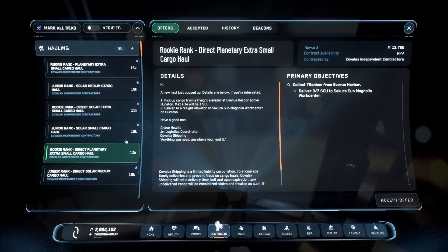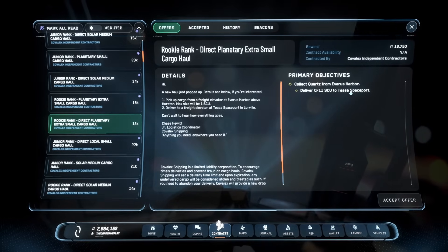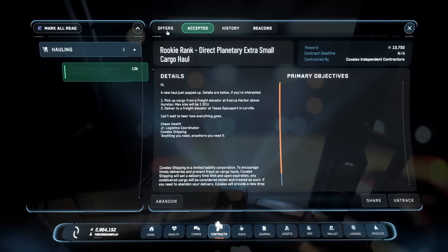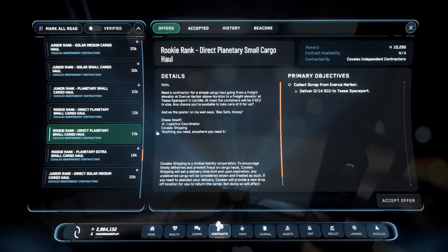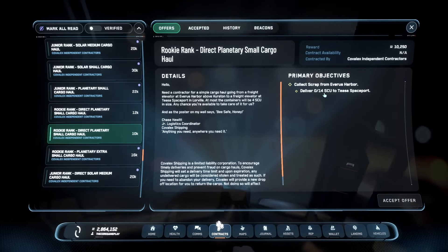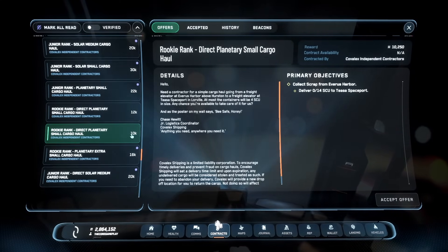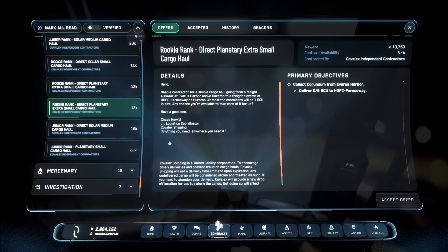Let me quickly see how many Tisa Spaceport missions we can gather. Here's our first one — 11 SEUs, so I'm going to accept this. Here's another one for 10k but it's 14 SEUs. You can take the 10k one, but I tend to stick to the ones worth 13,000 — since the SEUs are so big I prefer to maximize profit with limited space. It looks like Tisa Spaceport is all done; we only have one mission for now.